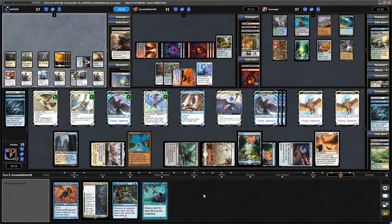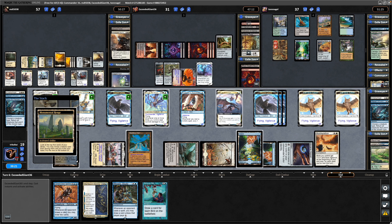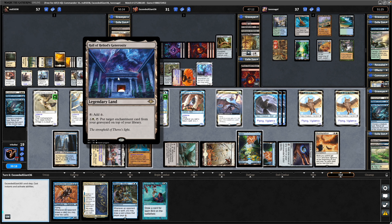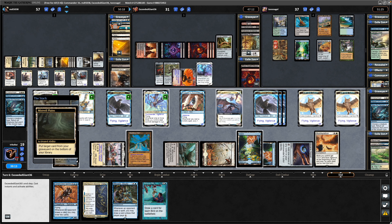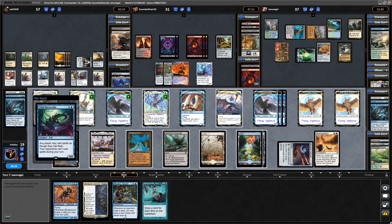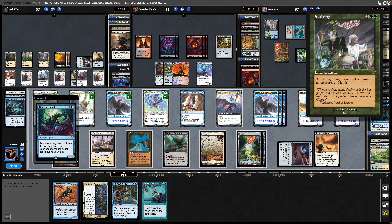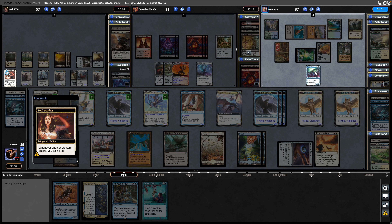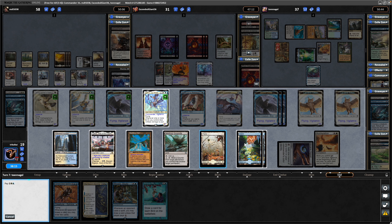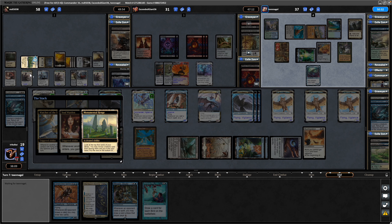See if the group hug player can do anything at the end step here. The white player going for some more card advantage — Monumental Henge. Can still afford the Mistveil Plains as well. Reveals a Hall of Heliod's Generosity and puts back the Enlightened Tutor. Tidal Barracuda lets us play things at flash speed, so we all have thanks to that. And the enchantment — a Prophet of Crufix. Can't do anything during this player's turn though. I need to remember that I can activate abilities. Go for the Skycat Sovereign again. Mono White player goes for the same players again.